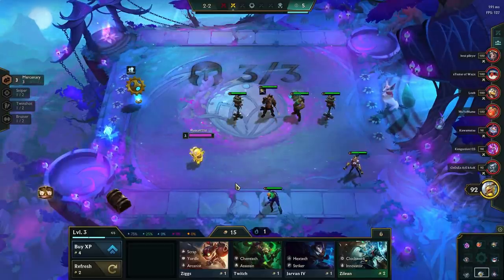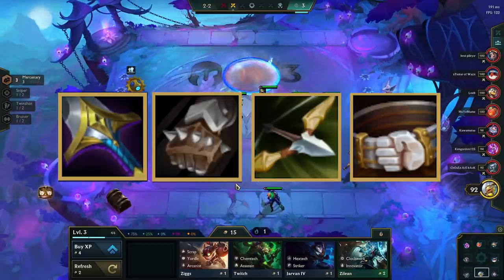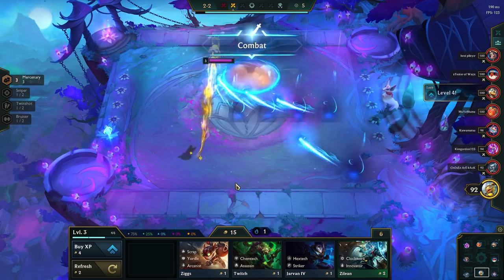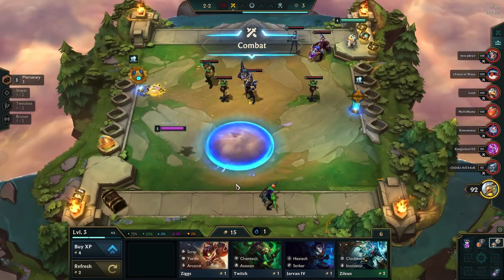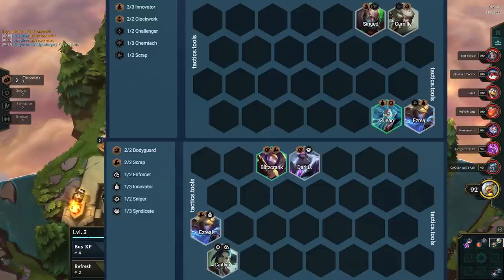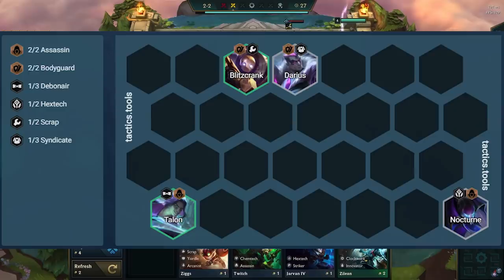The carousel priority for this comp is Sword, Glove, Bow, then Belt. Since this comp revolves mostly around 2, 3, and 4 cost units, we can find some of the units early, but we need an early game carry for Draven. The best openers for this comp are Ezreal with either Innovator or Bodyguards, Talon with Assassins, or Warwick with Chemtech Challengers.